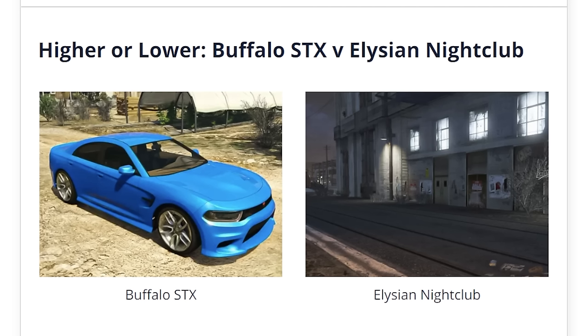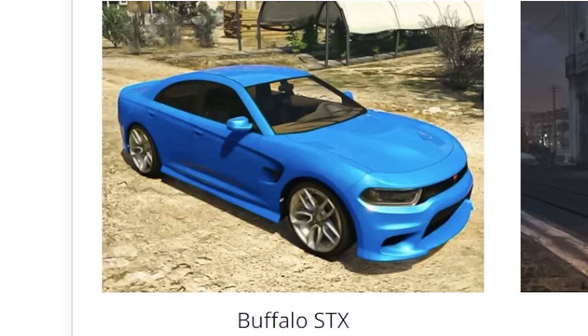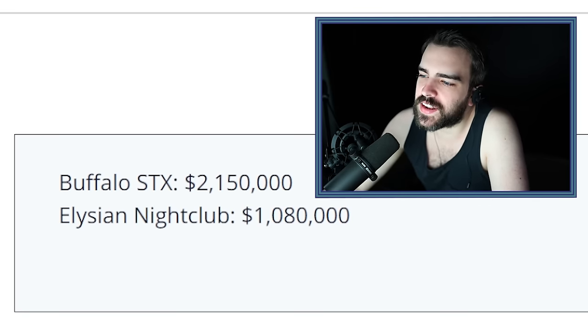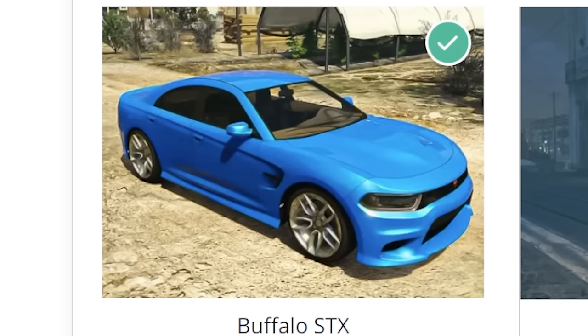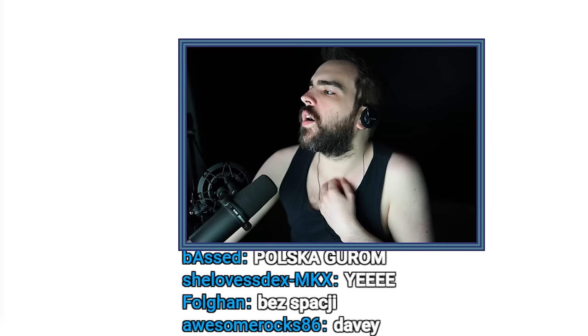Buffalo STX versus Elysian Nightclub. The Elysian Nightclub was at least $2 million, I think. That Buffalo is not the Buffalo from single player, so this is probably $2 million and the Buffalo is worth like $1.5 million — a ridiculous markup over single player. I don't even know what a Buffalo is worth in single player, but it's worth like $0.15 and a packet of chips. $2.15 million? It doesn't even look that good. Apparently it costs $2 million because you can put the missile lock-on jammer on it and other military tech. Oh okay — mystery solved.